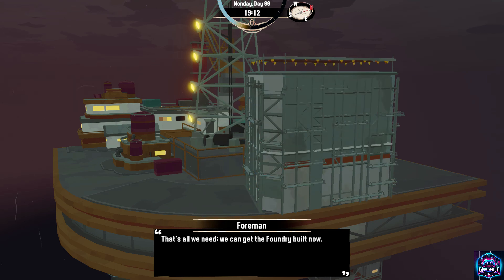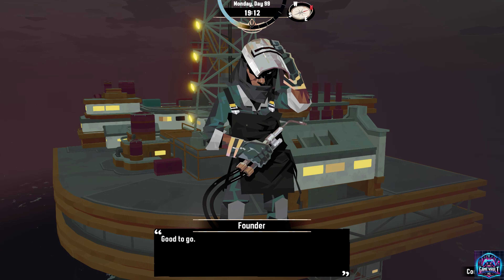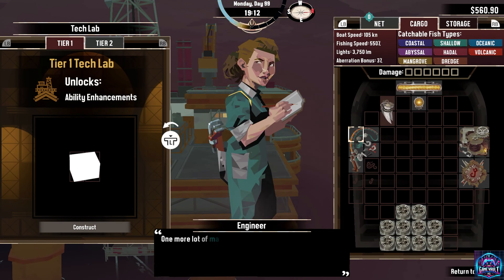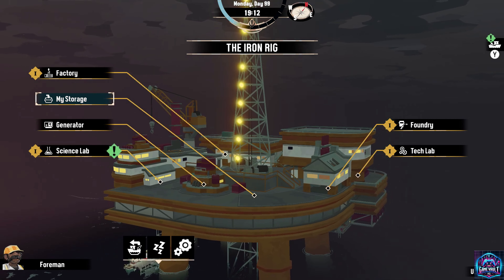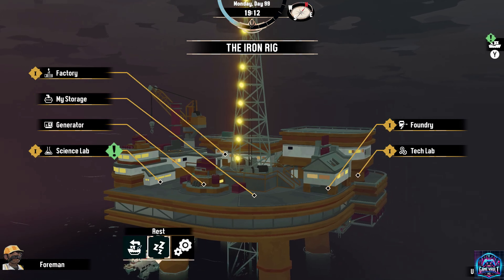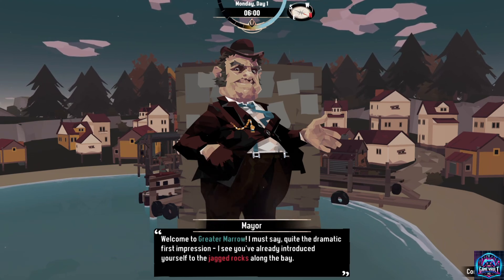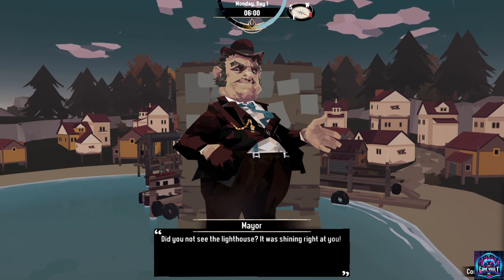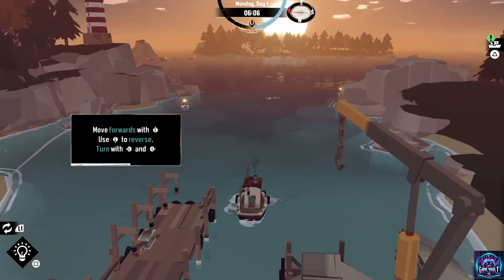One of the most impressive aspects of the Iron Rig is how seamlessly it integrates with the base game. Whether you're a newcomer or a seasoned veteran of Dredge, you can dive into this DLC at almost any point in your playthrough. The new NPCs you encounter bring fresh quests and narrative threads that weave into the existing story, deepening the overall experience without feeling disjointed. The interactions with these characters are well-crafted, adding both humor and horror to your journey.